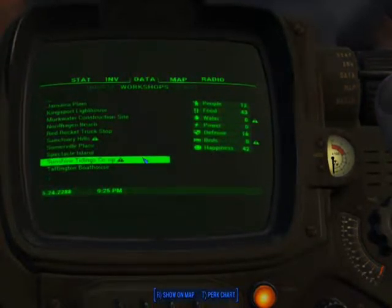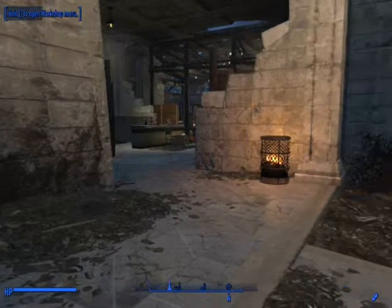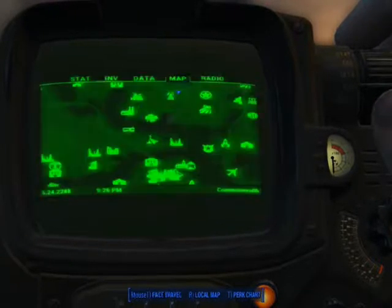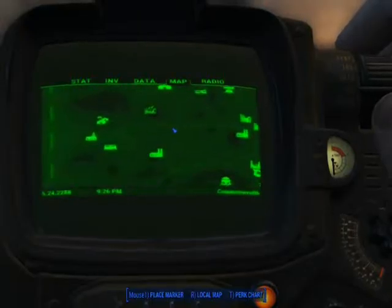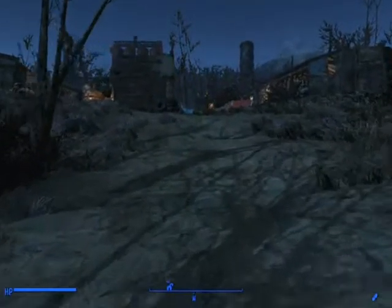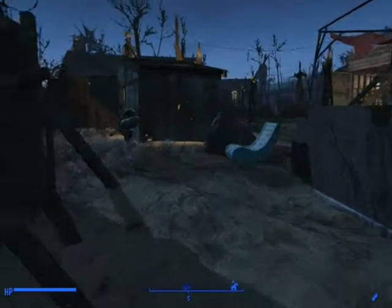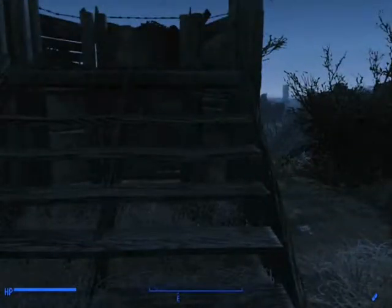Sunshine Tidings Co-op says I have no beds and no water, so all these people are suffering. Let's see how much they're really suffering — let's go to the map. I'm not part of any group so basically they're my responsibility. We're just going to go there and see what the problem is. Okay, here we are — this was a place that I set up a long time ago, and it's saying there are no beds or water supply here at all.